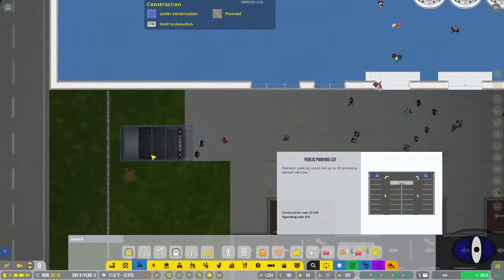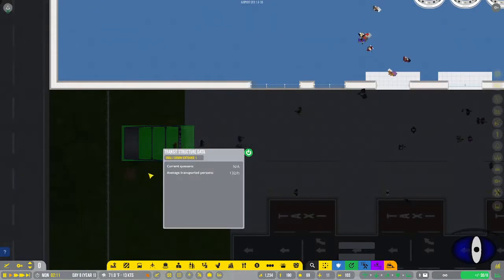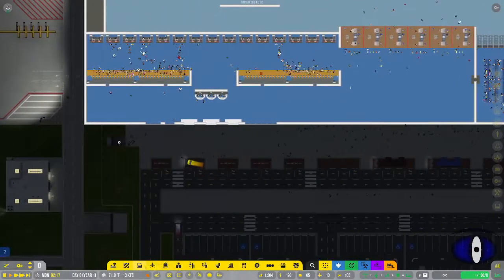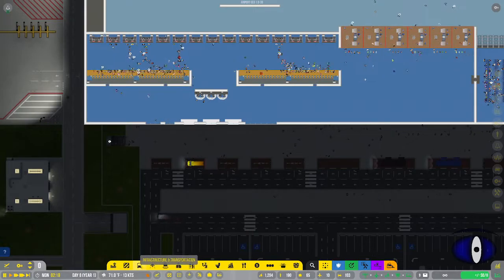The last thing in this section is the subway entrance, which you just place down and it'll randomly generate passengers - they'll just leave through there and come out. You don't have to worry about cars coming in and out. That is the infrastructure and transportation section.